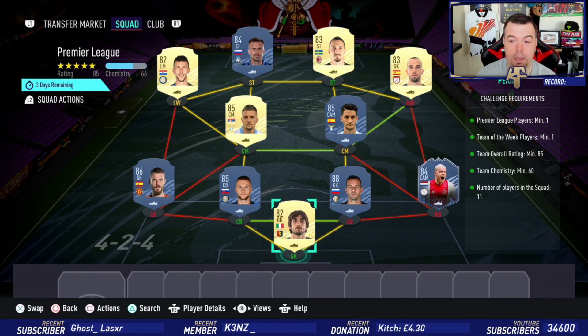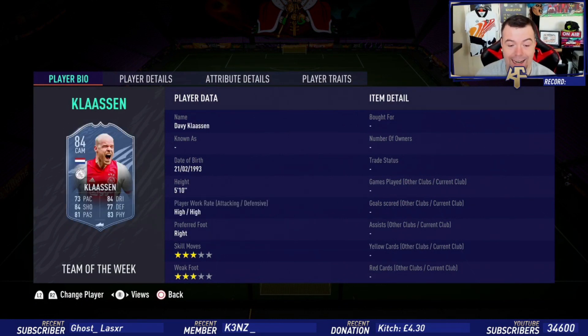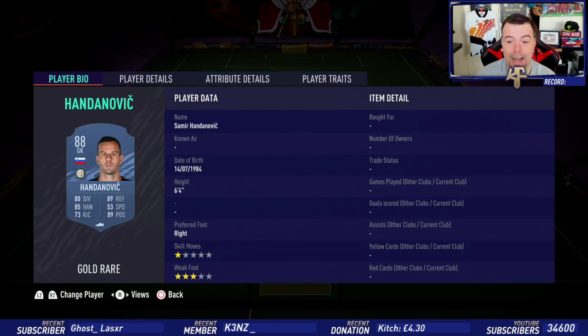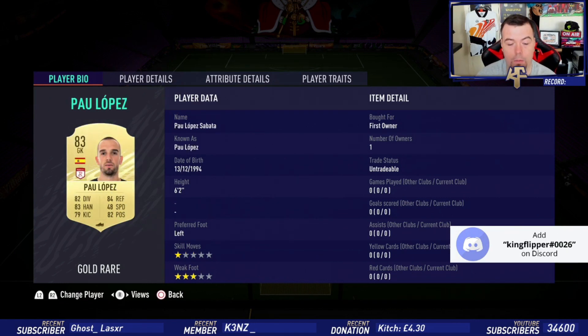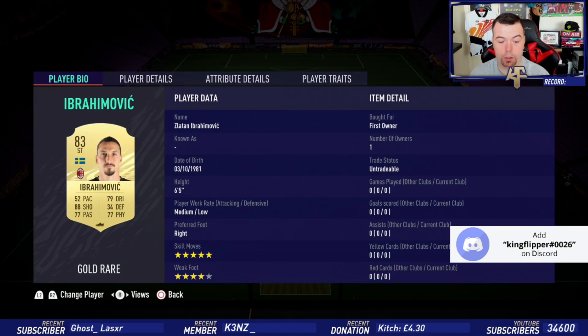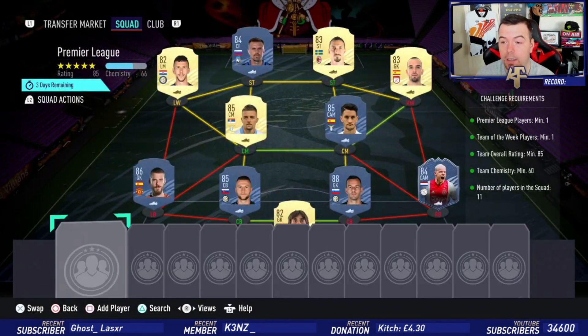Handanovic or Buffon can be used for the 80-rated spot, but we're using Sirigu again. With Perrin — you can use Buffon but Perrin's cheaper at 750 coins, basically free. Klaassen is the cheapest 84-rated Team of the Week card at 12.5k. Then the cheapest 88-rated player in Serie A at 27k — you can use Koulibaly or Dybala, but Dybala has jumped up a bit. Screener is 8.3k. De Gea is 15k. Luis Alberto is 8.3k. Malinkovsky is 8.2k. Pau Lopez is 1.3k. Ibrahimovic is 1.2k. Ilicic again at 4k.